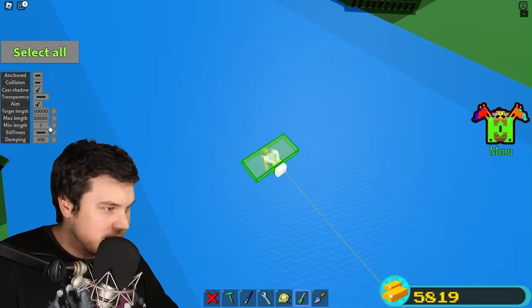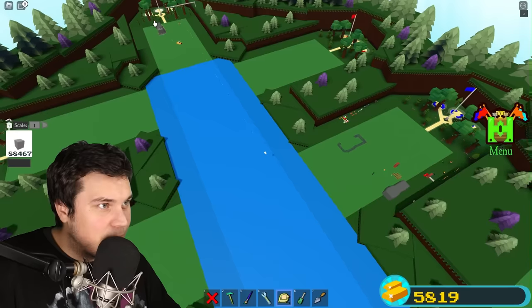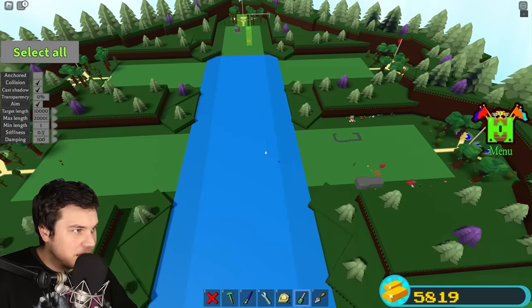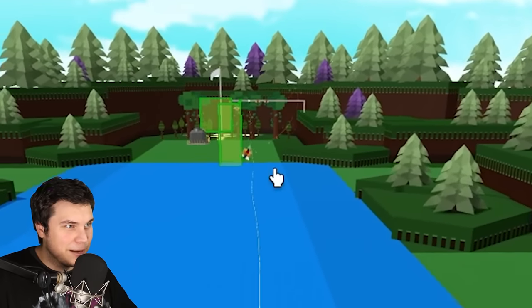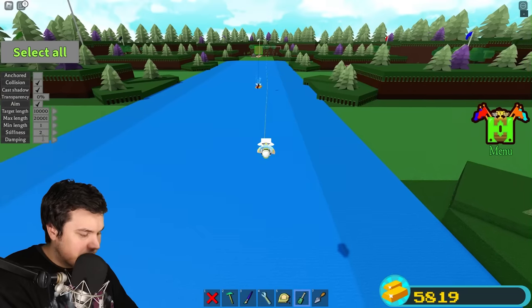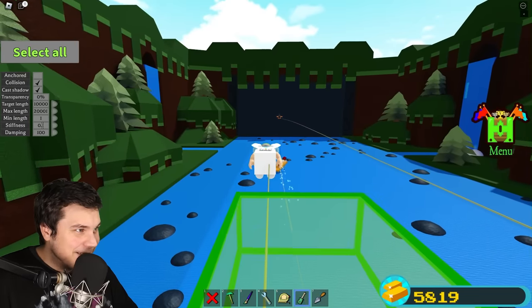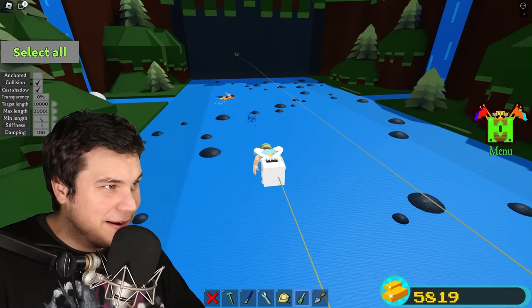Oh, I set it to 1! Oh god! Stiffness 0.2, 0.3 — good. Wait, are they all going? Some of them are more heavy, so it needs more oomph. I'll set these to like 2. My guy is going even quicker now — look at him go. But that one is barely going at all. Maybe if I set it to like 20 — look at him go! We built a rope that just pulls you all the way to the end!